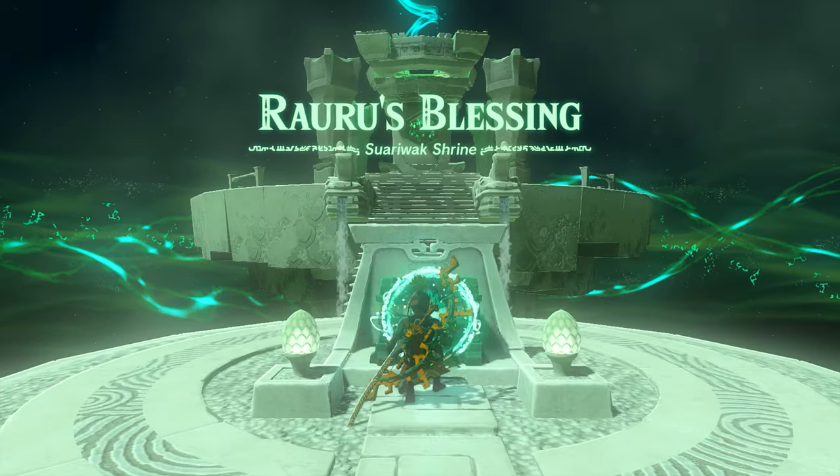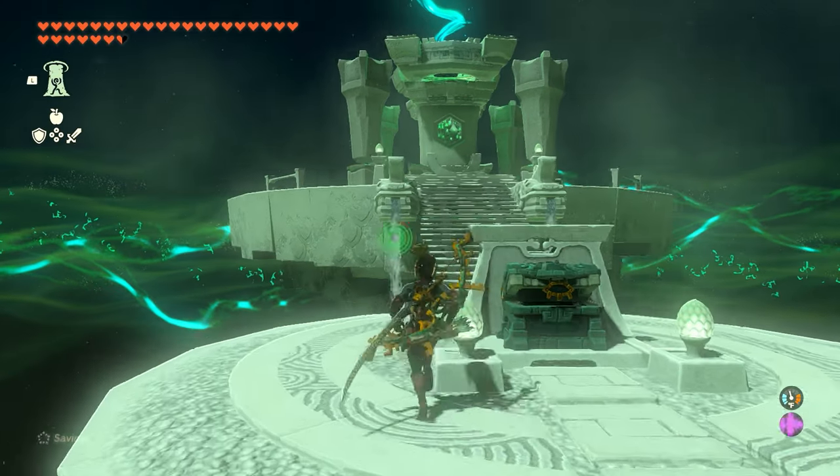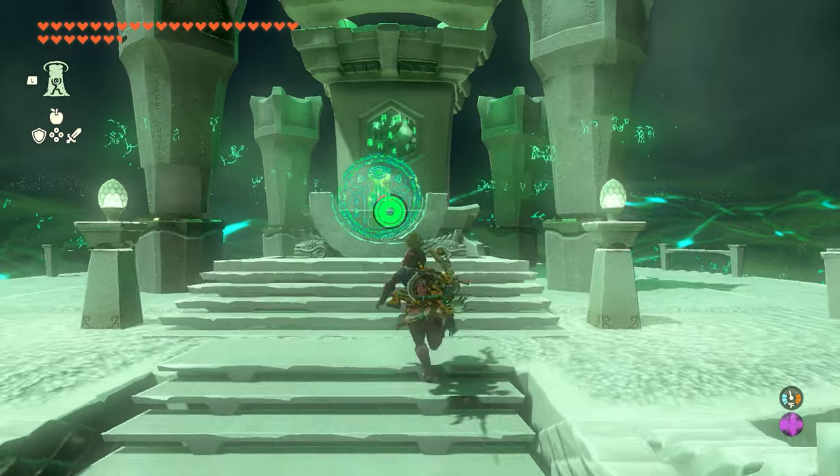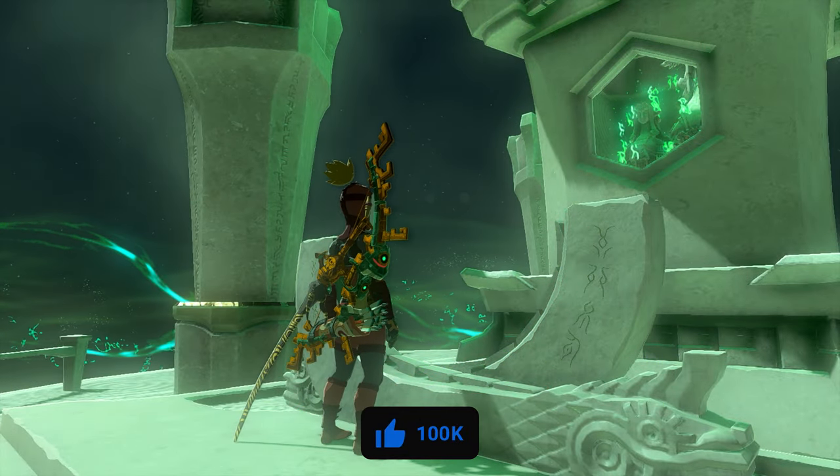And then you can jump through and the hidden shrine is going to be behind it. It's just a robber's blessing, so you don't have to do anything crazy — you just go inside, open up the chest, and run to the end. That's how to complete it and find the shrine. If you guys have any other questions, leave them down in the comment section below and we'll see you guys in the next video.